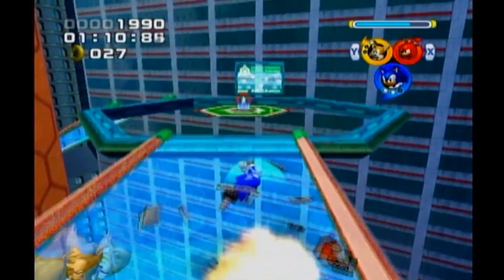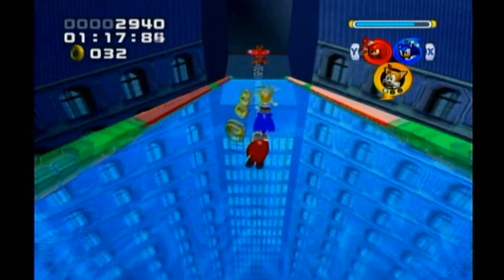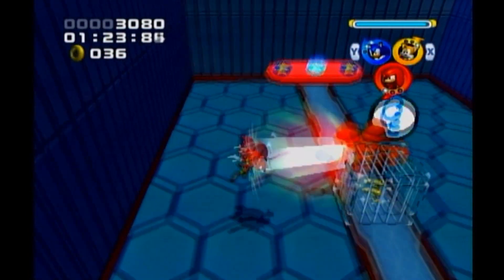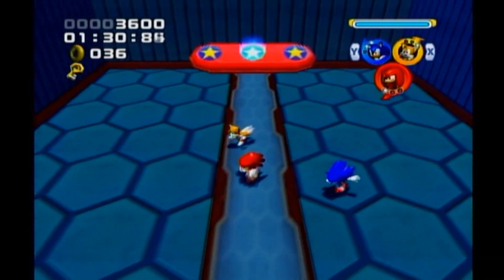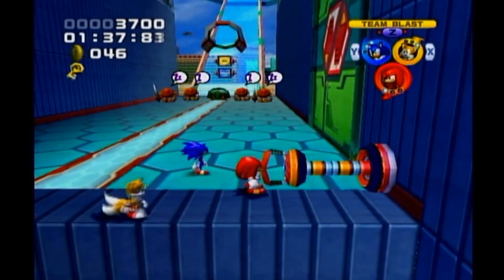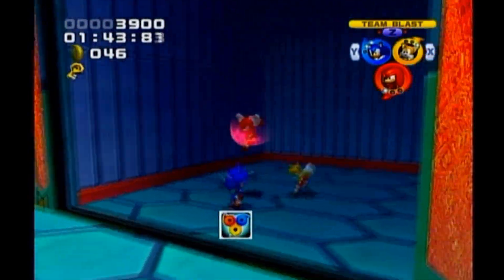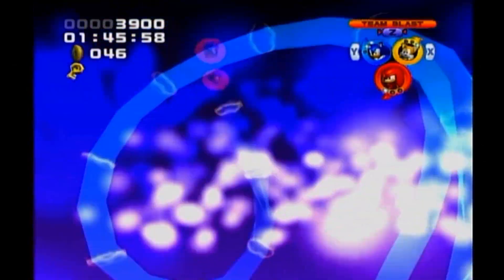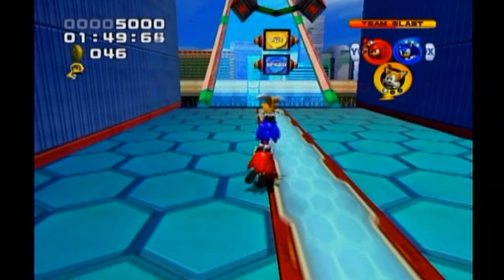Sonic's actually pretty well leveled up right now, so let's give Knuckles a level up — his Tails has a level up now too, so let's give everyone at least one level up. There are three different buttons on these things; if you hit all three, you'll actually get five rings. It's kind of a fun little thing. Rings are important if you want to get A-ranks, so just stopping to get some rings also fills up the Team Blast meter. There's definitely benefits in more than one way.